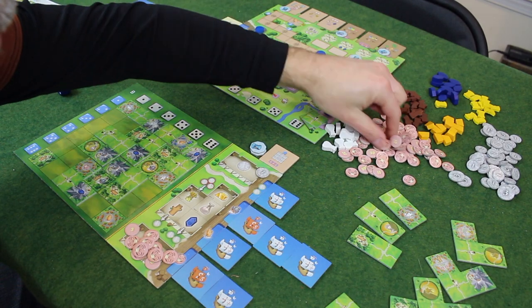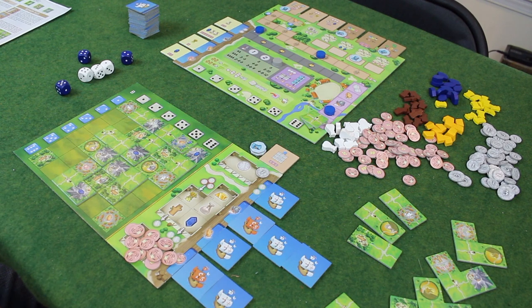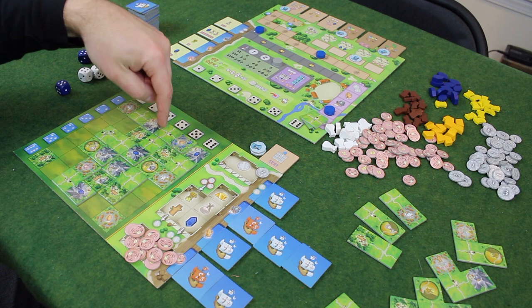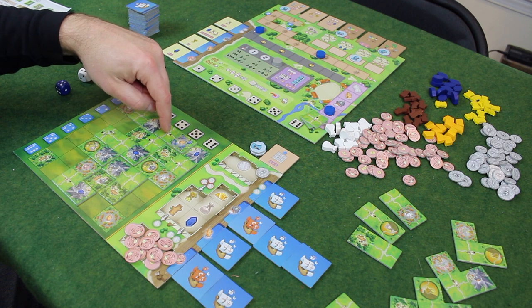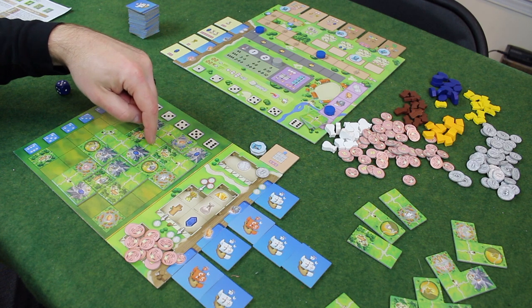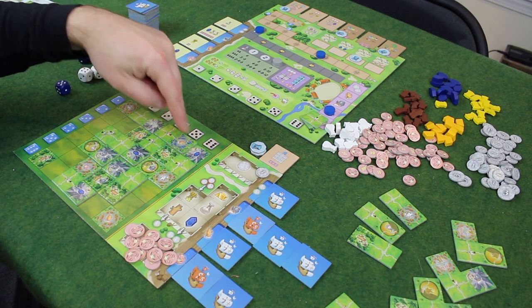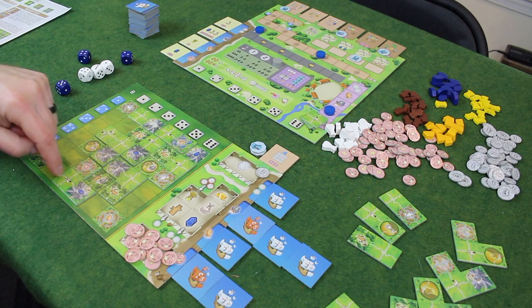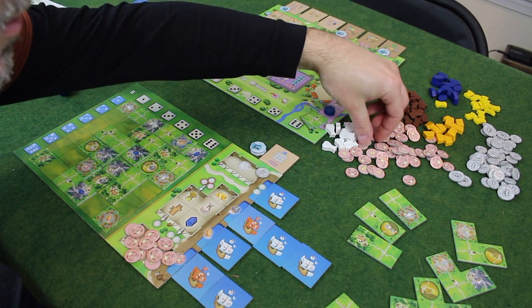Colonists on road spaces: you look for completed rows and columns and get one point for every colonist on a completed row or column. This one is completed — one point there. I get one, two here — so that's three total — and another one here for four. That's pretty awful. One, two, three, four. So I'll get my four points for that.